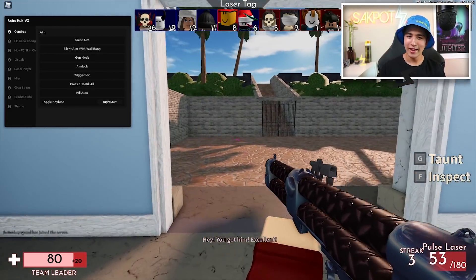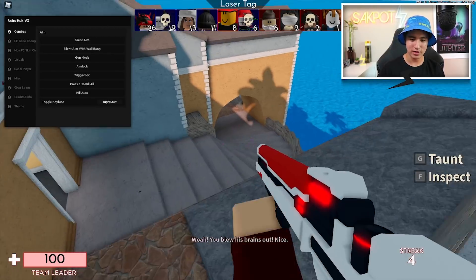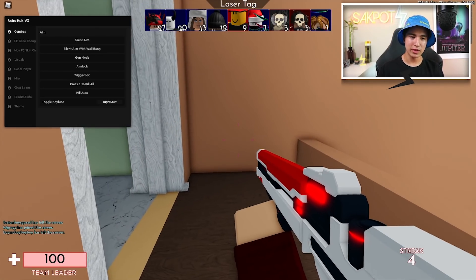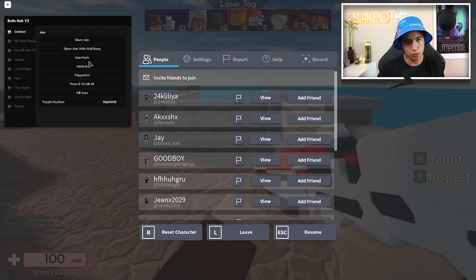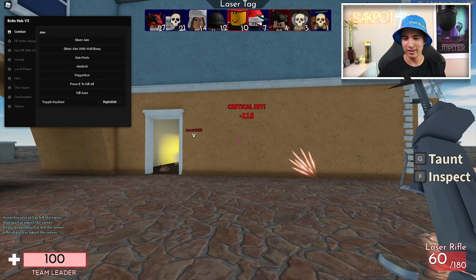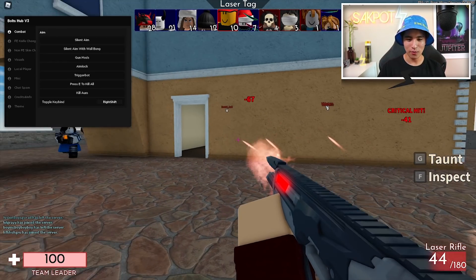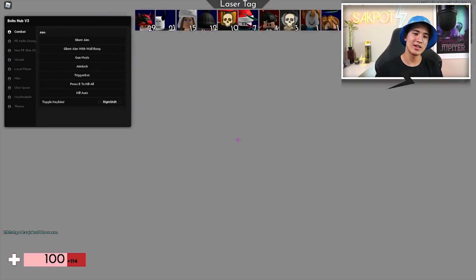Let's move on to the next feature, which is silent aim with wall bang. So now you just got wall bang with your silent aim. It works pretty well and people are probably going to start leaving soon because this is pretty crazy.